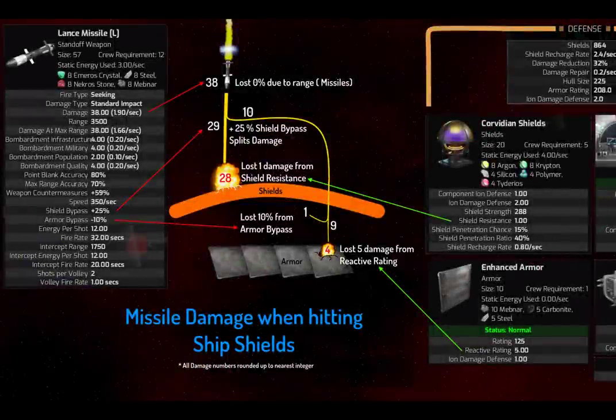Let's take a look. We're going to use the lance missile for this example, hitting the shield and armor shown on the right. This is a bigger chart that I've zoomed in on — you can find this chart in my guide via the link in the description. When a lance missile is fired, it starts with 38 damage, which you can see from this stat, available in both the technology screen and the design screen.